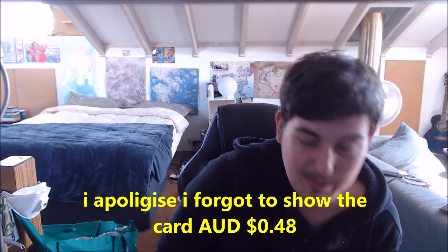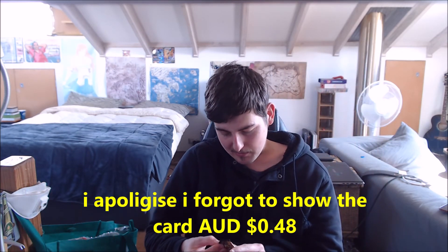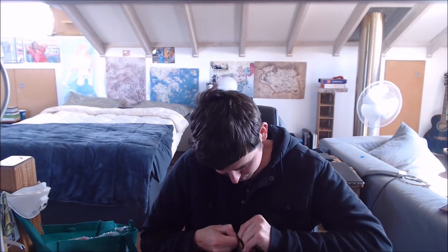We got a reverse holo Big Parasol — it's just a big umbrella so that's kind of cool. Alright, two packs left. Let's get straight into it. One, two, three, four. We got a Fire Energy to start off with.